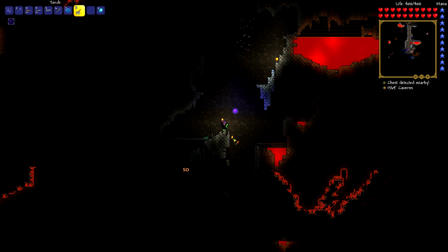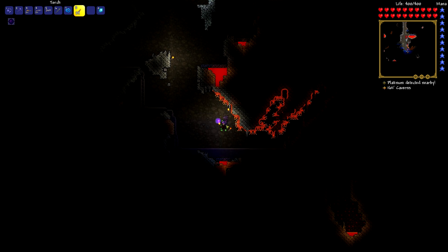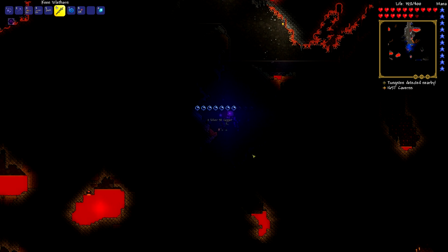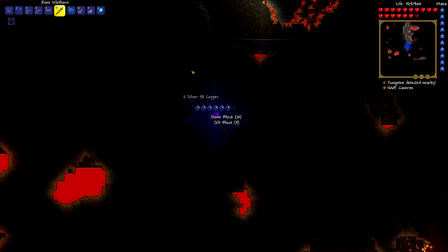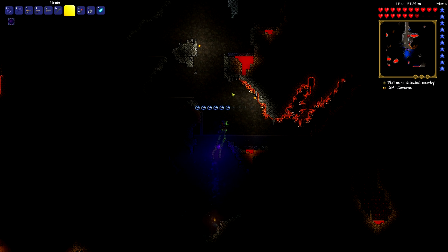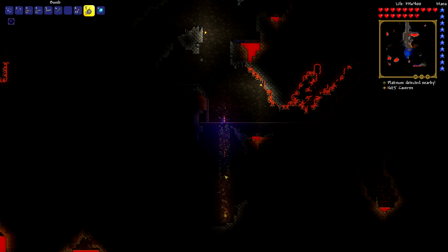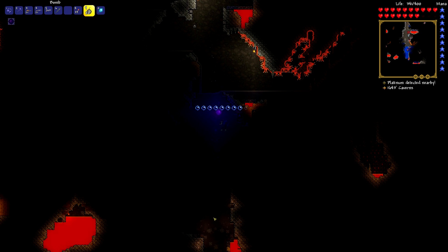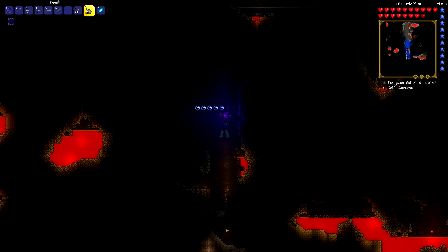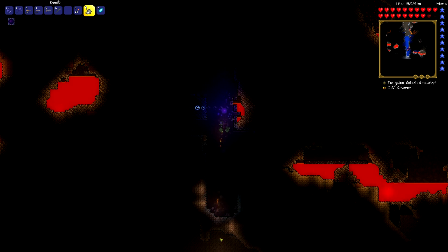A lot of platinum here — I mean, it's not really necessary, but we were searching for platinum for so long I feel bad not grabbing it. If the water drains into hell, I believe it immediately gets evaporated, which would be good — then all the water would be gone. It looks like we're not quite there yet. We have one more piece of gel. Probably not the most helpful thing. We can use regular bombs — I'm just hoping it works as well as the sticky bombs did.